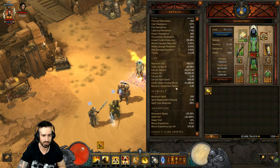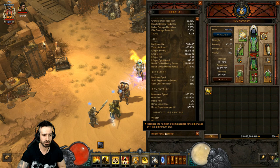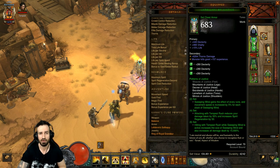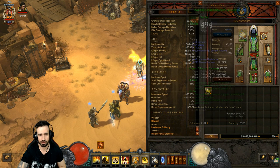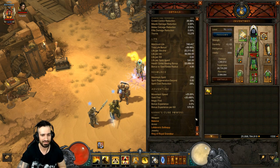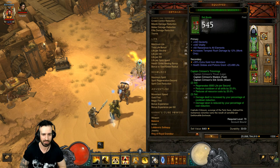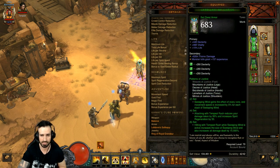For Kanai's Cube, we're using Balance in the weapon slot, Lefebvre's Soliloquy in the armor slot, and Ring of Royal Grandeur in the jewelry slot. Because we have five pieces of the Patterns of Justice set equipped and two pieces of Captain Crimson's, the Ring of Royal Grandeur allows us to benefit from one set item less from both sets while getting the full set bonuses - so for two pieces of Captain Crimson's we get the three-piece bonus, and for five pieces of PoJ we get the full six-piece bonus.